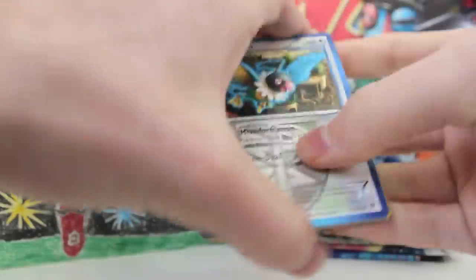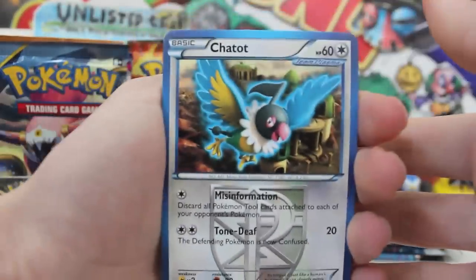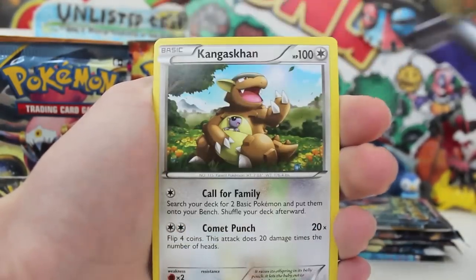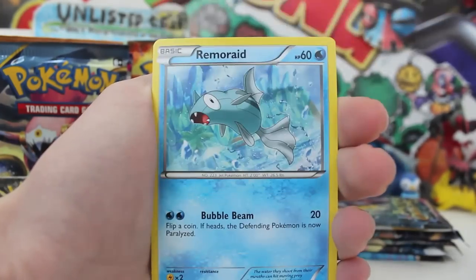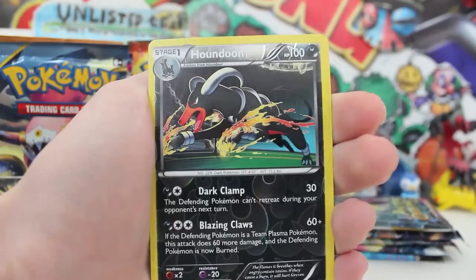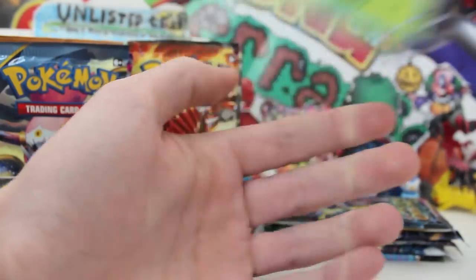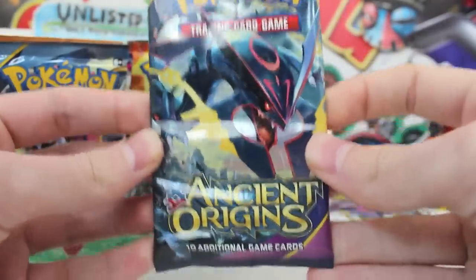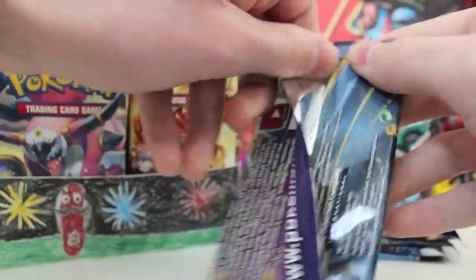Next up is Plasma Blast — I'm pretty sure you can get a full art Genesect in this one. And the next one's an Ancient Origins — could we even pull the Hoopa EX full art? Three from the back, let's pray nothing too crazy happens. Okay — Porygon-2, Gothita, Kangaskhan, Solosis, Remoraid reverse, Houndoom... yes! I love Houndoom, he's my absolute man. Ancient Origins, what do you reckon — will it pull through with the goods?